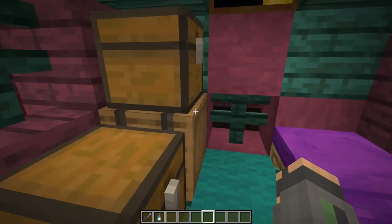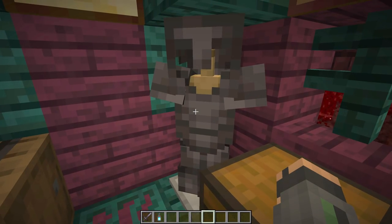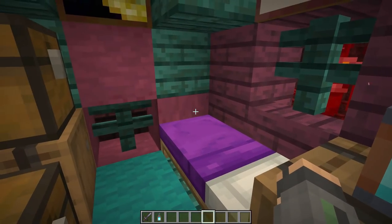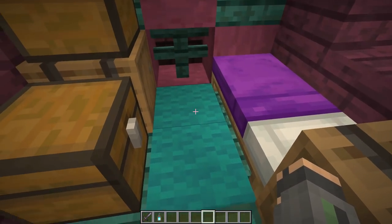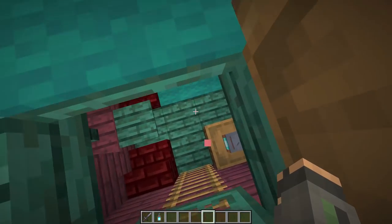Up on the top floor, we have a little more storage on the side, our armor stand with the best armor in the game - looking so cool, lovely texture. We got our little purple bed and some cyan carpet, some paintings along the way, and it looks really, really awesome.